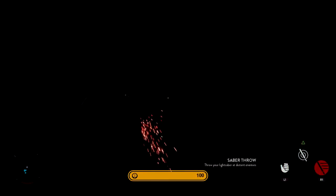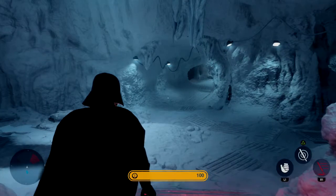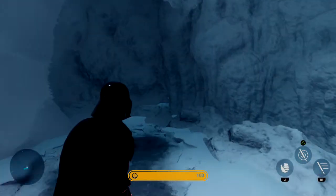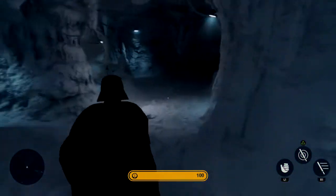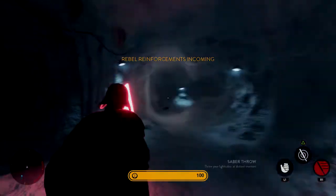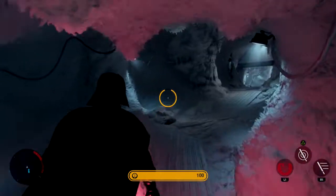We're going to be going over the controls. R1 throws my lightsaber — if I can get it. By the way, I'm playing this on the PS4. R2 does this little dash. Hold down the left analog stick and you can kind of run. Click R1 and that throws your lightsaber. I guess L2 is like a block.